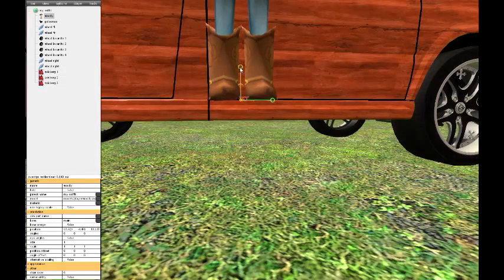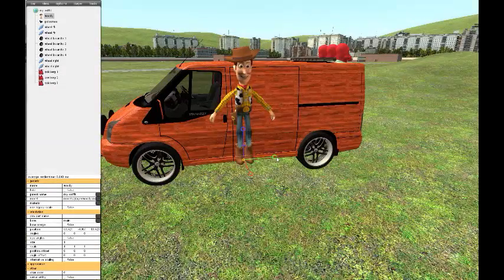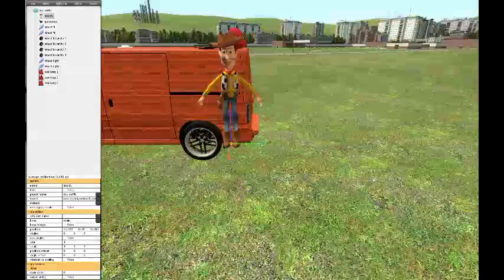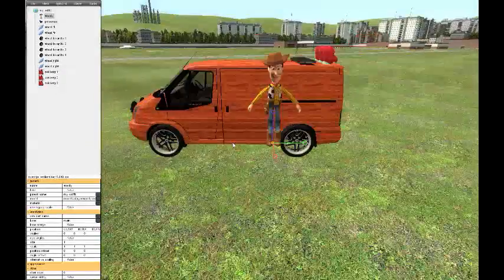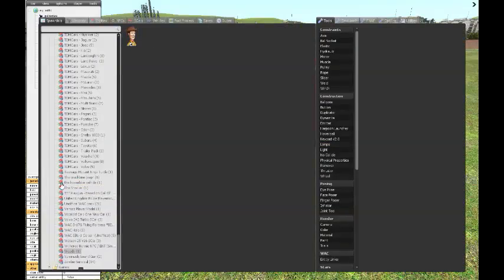Sorry guys, I'm getting interrupted by my other brother. I have a big family. He might just come out. Instead of keep cloning you can also change the model — like this one. I don't know — zombie survival? You can find loads — perk of cola. I might add them as my lights, or on the top of the vehicle.